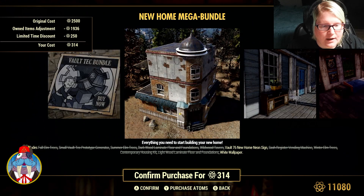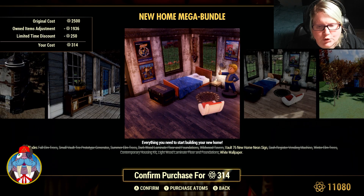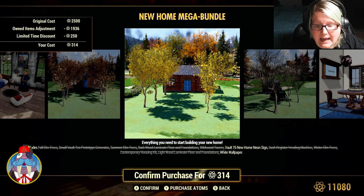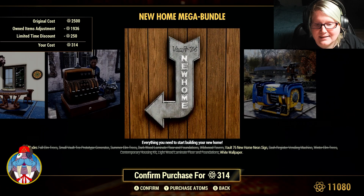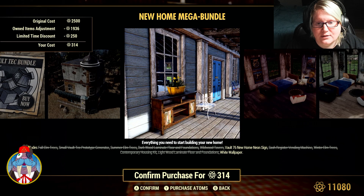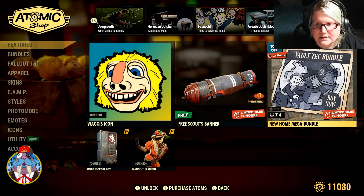So this is prefabs: Fall Elm Trees, Small Vault Tech Prototype Generator, Summer Elm Trees, Darkwood Laminate Floor and Foundations, Wildwood Tavern, Vault 76 New Home Sign, Cash Register Vending Machine, Winter Elm Trees, Contemporary Housing Kit, Lightwood Laminate Floor and Foundations, and White Wallpaper. This has got a lot of stuff. I thought it was going to be a prefab kit but it's not. I do like the Contemporary Housing Kit.